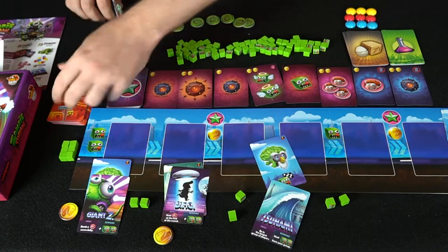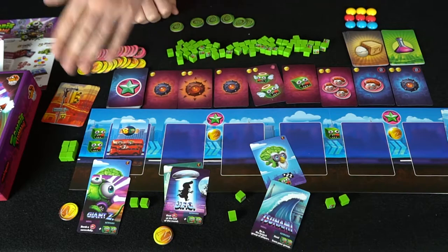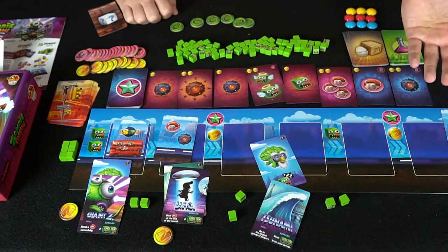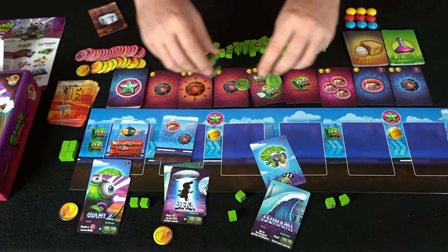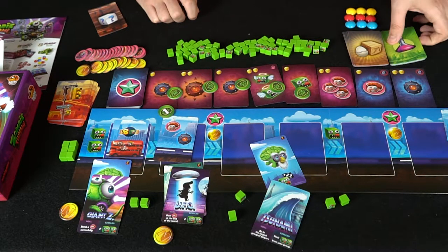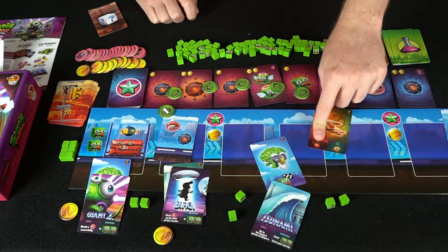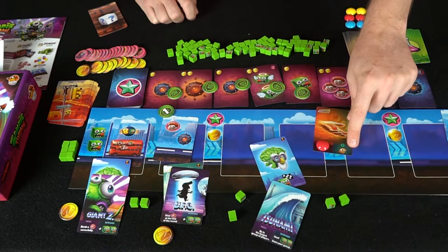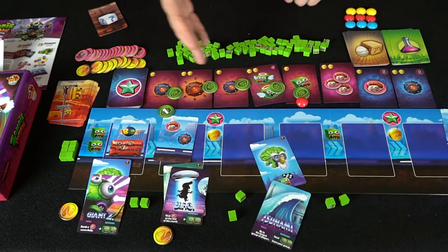The game rinses and repeats, but gets more and more difficult — sometimes you'll see an eight-zombie requirement and you'll need the full group to work together. Always remember to settle ties with the brain tokens. The two permanent shop cards never get removed. At the beginning of every round, flip one of the event markers to see what happens at round's end — if you used a red marker token you receive the reward; if not, you don't.